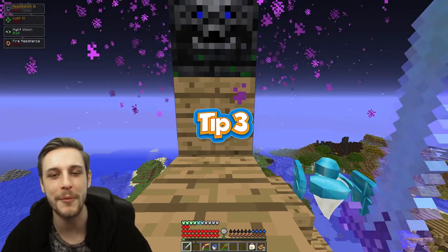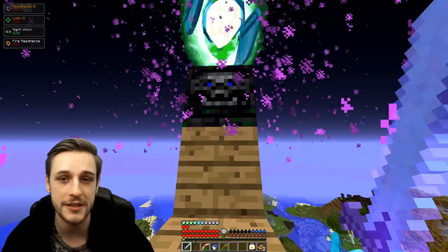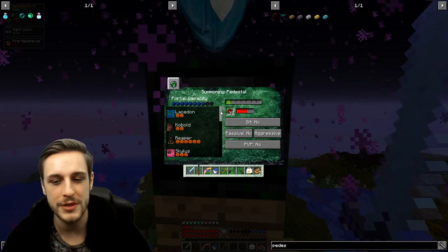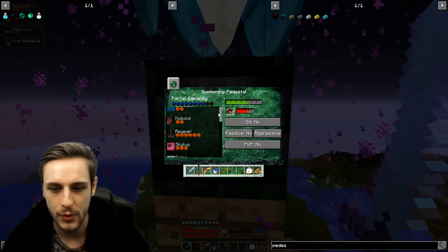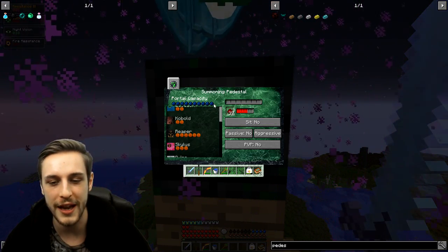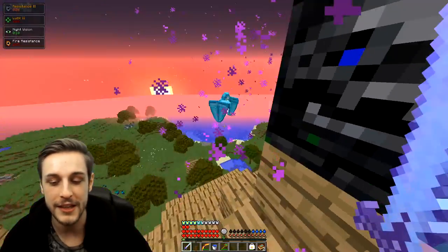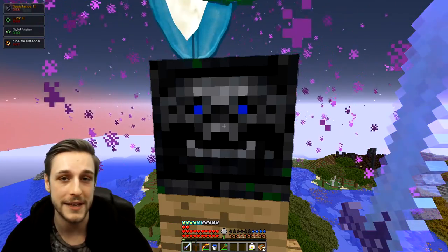Tip three: the summoning pedestal. The summoning pedestal is a really strong item that constantly summons creatures to fight for you at the location where you place it. If you right click on it, you can choose the creature to summon — I often summon Aegises. It's powered with redstone and can summon up to a maximum number of creatures depending on what you're summoning. It's really good to bring to dungeons or for base defense.